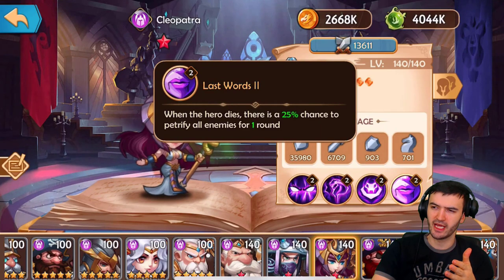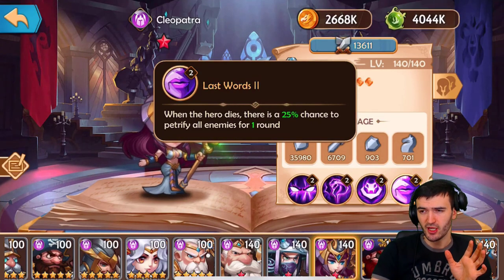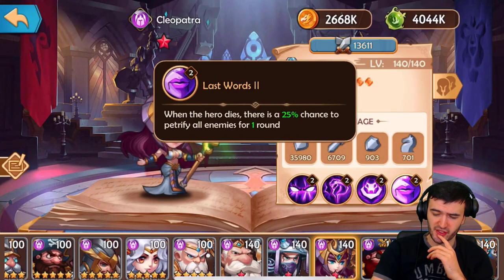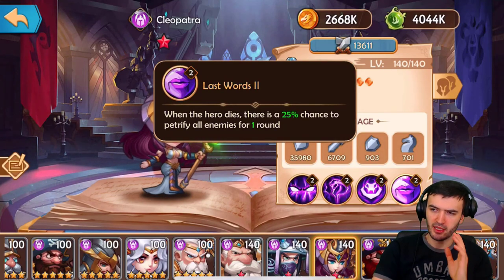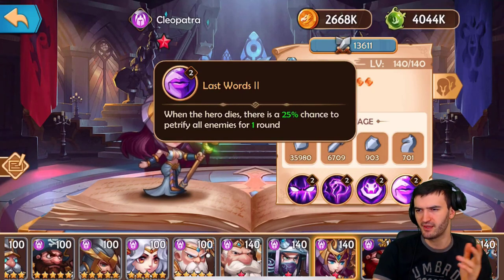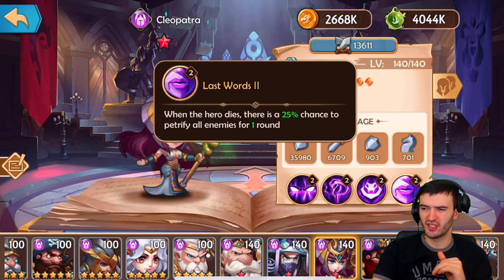The key difference for Cleopatra is her fourth ability: when she dies, there's a 25% chance to petrify all enemies for one round. A lot of people use her as a sacrificial lamb — maybe placing her in the back if you're facing Nine-Headed Dragon. But the 25% chance is not reliable: if it works it's great, if it doesn't it's a useless ability. That's why I put Captain Hook above her, but she is the second best Human in the game.